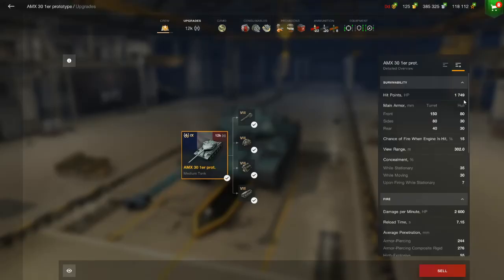So I've got 1,749 hit points. The turret: 150 on the front, 80 on the sides, 40 on the rear — you can be HE'd, so be careful. HESH would like to talk to you. 80 on the front of the hull, 30 on the sides, 30 on the rear. That means pretty much everything can HE you.